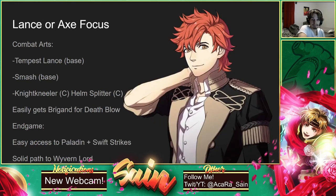Next up is Sylvain. Sylvain is super, super good early on. One, if you have Cindered Shadows DLC, he comes for free on any route so you can just get him early on. He is one of the only characters in the game who comes with two combat arts of different weapon types — Tempest Lance and Smash — which are both amazing combat arts. Meaning you can focus either Lance or Axe.